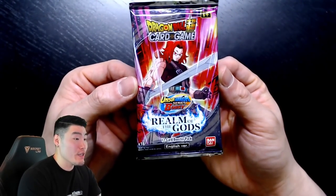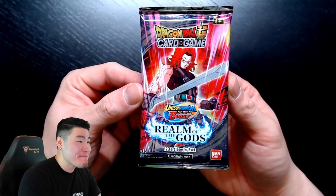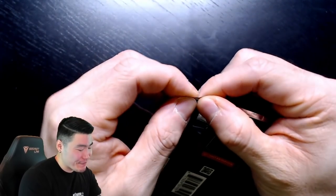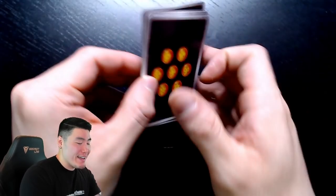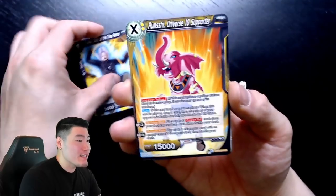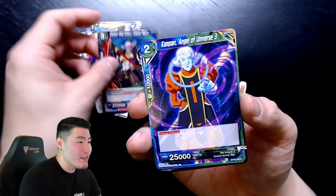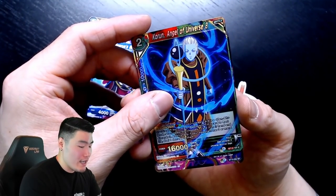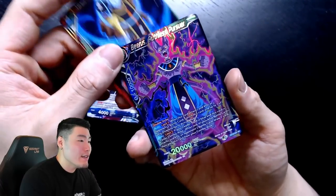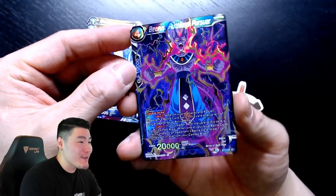Last pack — all our hopes and dreams reside with this one. The perfect rip! Cards: Trunks, Grumshi, Demigra, Vegeta Shadows Aligned, Super Saiyan Vegeta Body Steal, Gravy, Ampari, Whis Beerus Backup, Forun — and we end off on an SR: Beerus Ruthless Power. Not too shabby.